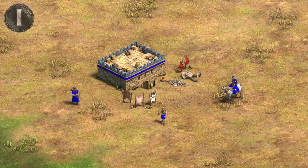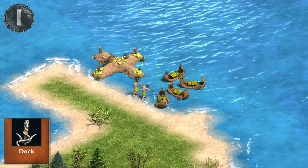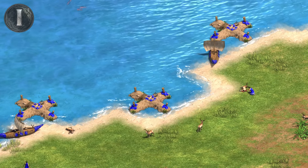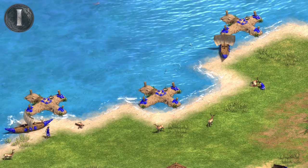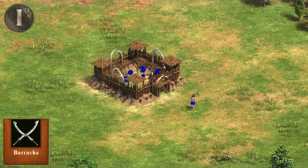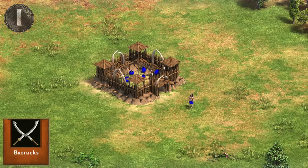The dock works the same as AOE2, as you start with fishing boats, then you can train transports and other military ships as you age up. Be sure to watch part 4 for a closer look at docks and water gameplay overall. And finally, the barracks is the same as usual, as you train mostly infantry units here, but more on that later.